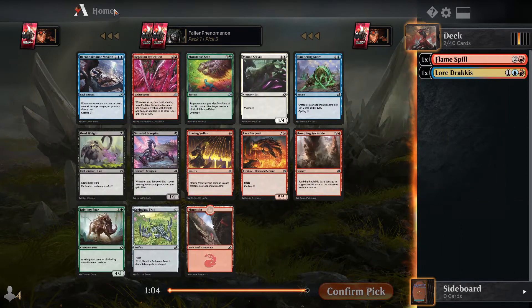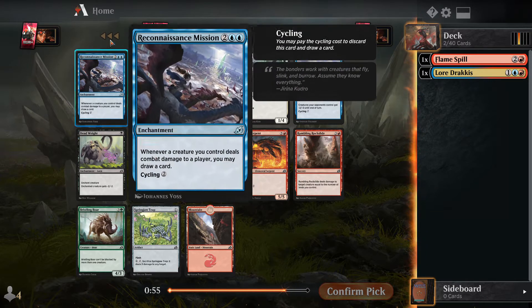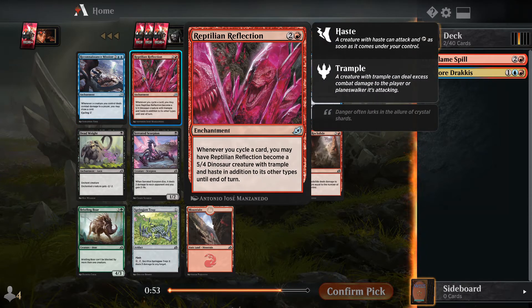Reconnaissance Mission is very good — it's kind of like Curiosity but it also has cycling, so when it's not good you can just get rid of it and make another card. That's great. This card in the right cycling deck can just do a lot of work.